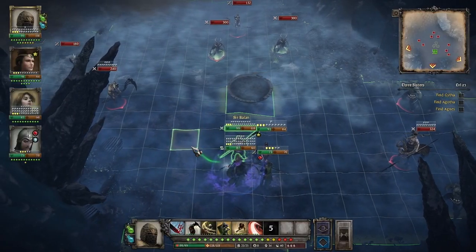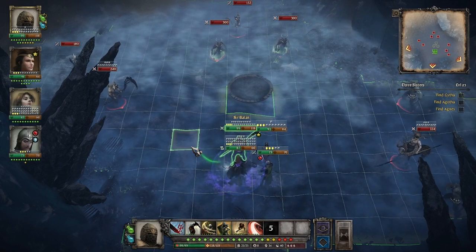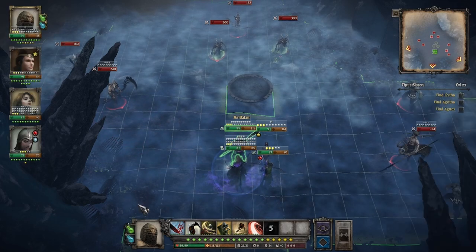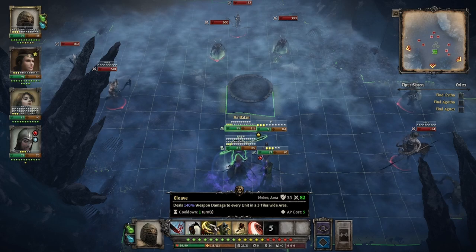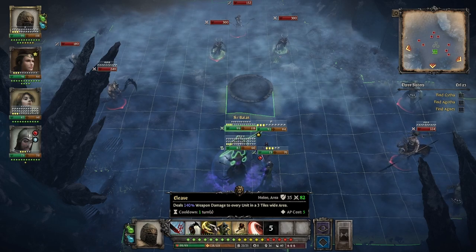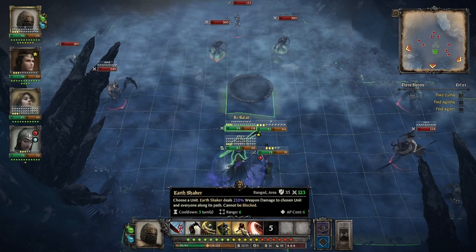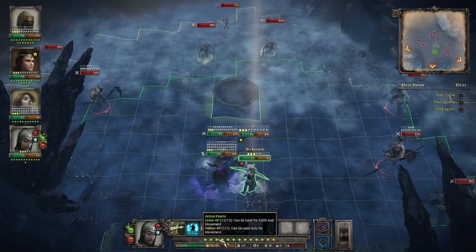We're in the old Three Sisters mission — if you've seen my old videos, you'll probably be very familiar with this one. You can see here we have much larger AP pools to begin with, to match the more expensive abilities. I'm not going to spend too much time going over every single upgrade and increase — I'll let that be a little bit of a first experience for you all, which I highly encourage you to see for yourself by checking out this mod. Just briefly, you can see lots of things are costing like 5 or 6 AP now, but we have a base pool of 12.